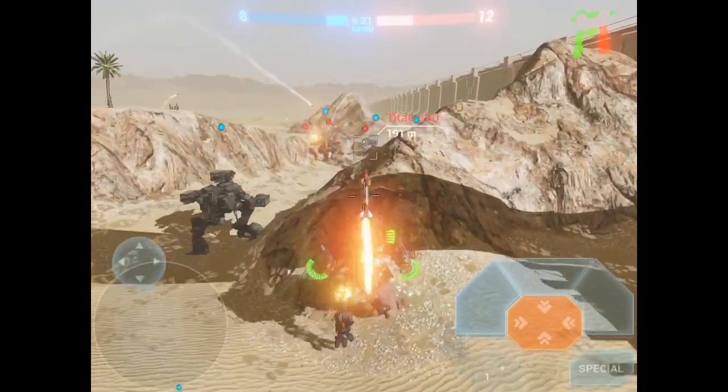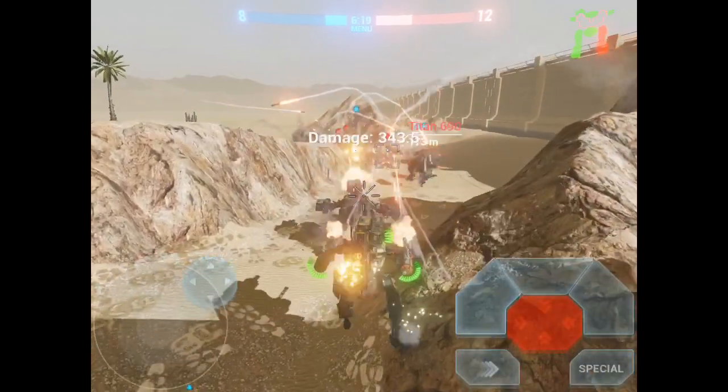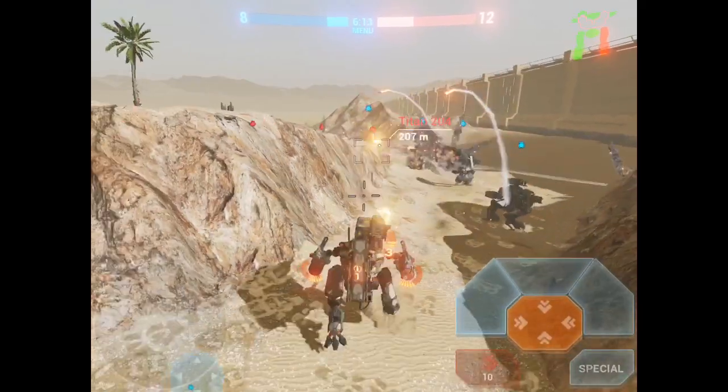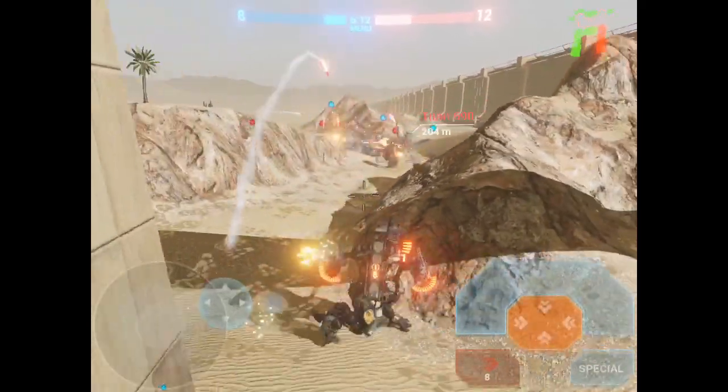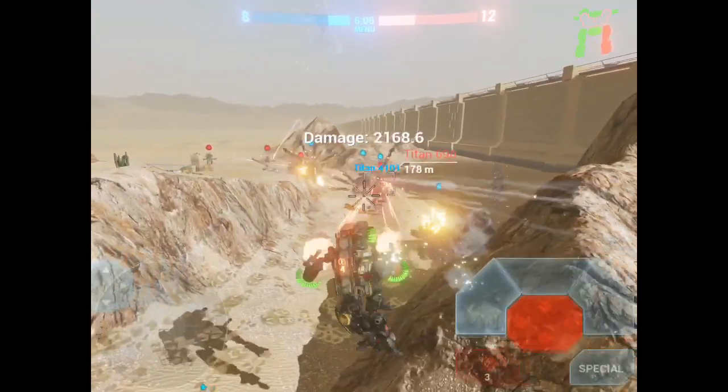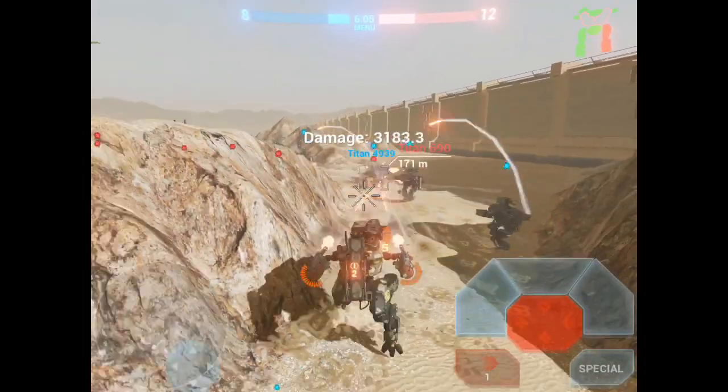You should aim to sidestep as much as possible in close quarter combat. When your walking speed is so high, sidestepping means you can dance away bullets from Manglers.